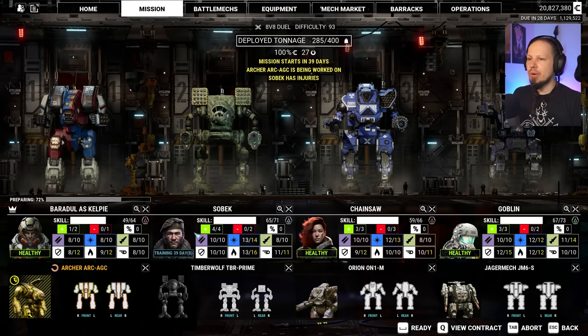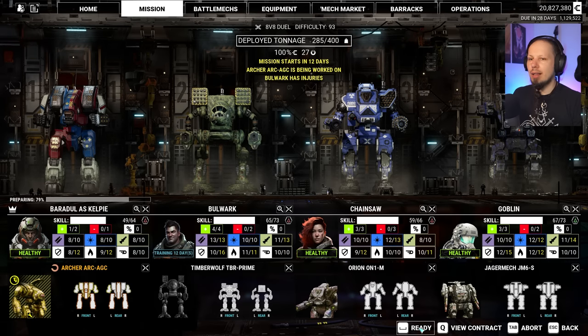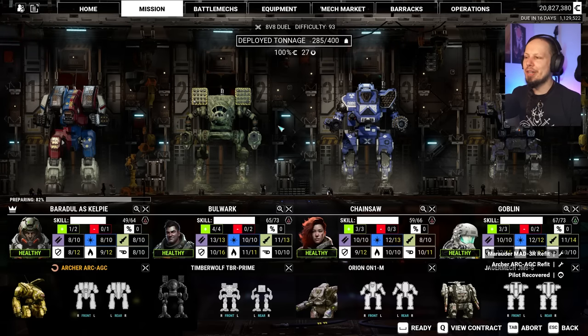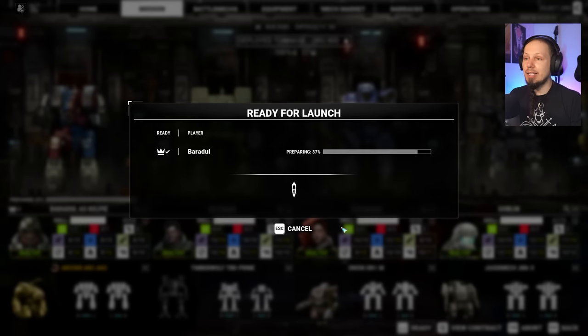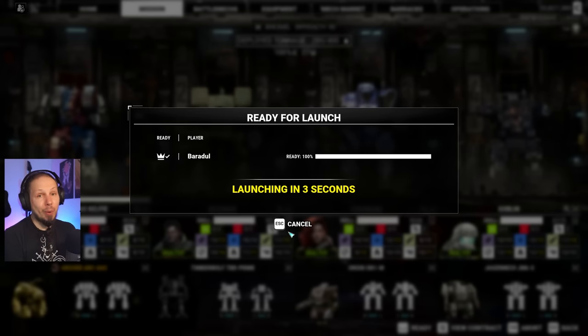I think these guys are our most impactful mechs right now. 39 days to start, I think I have the time. I'll take Bulwark. Here we go, 12 days. First mission of the day — I'm on my Archer trying to blast enemies in close quarter combat, and we have fire support coming from the other guys from range. This is an 8v8 duel, which means we also have some friends helping us out. I really hope we can use them as a meat shield, but enemies also have more so we shouldn't run in blindly.